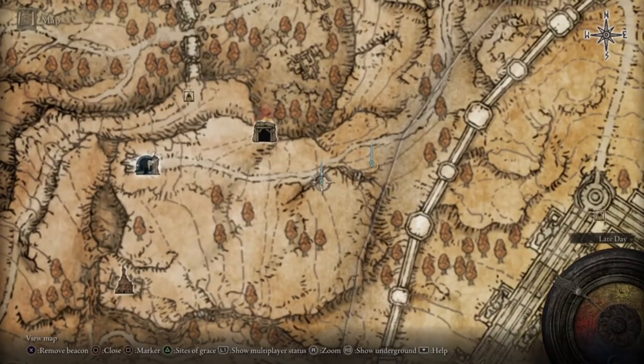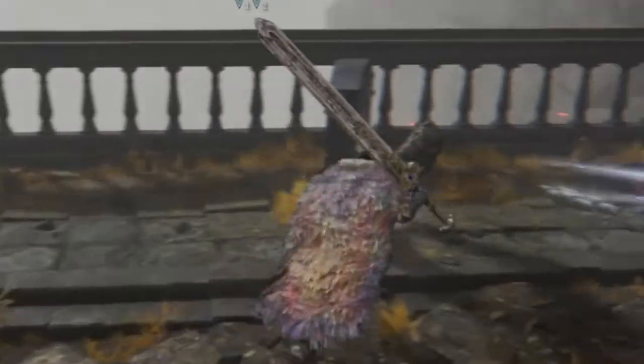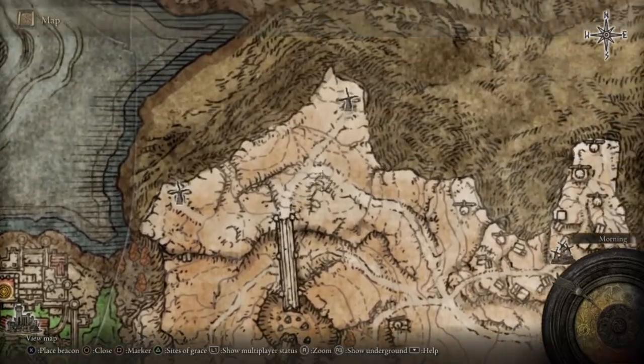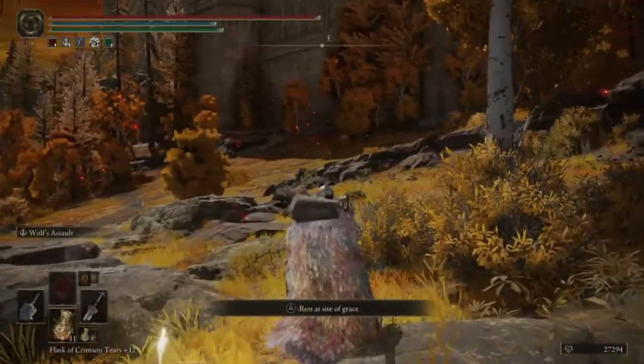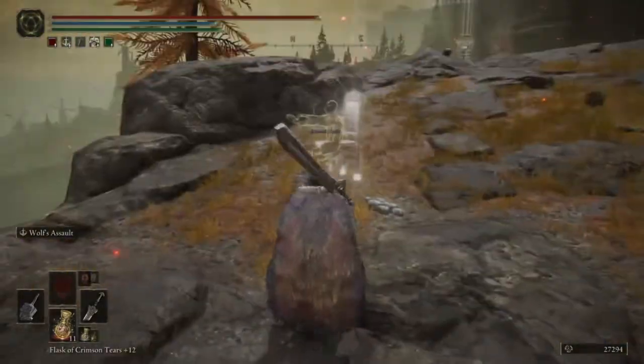The first marker is nearest to the grace. For the second one where you gotta go to get to that area, it's better to go where those crazy people are dancing - just go down and then go to the thing. A dragon might ambush you there so be careful.